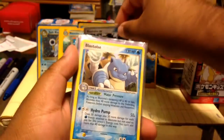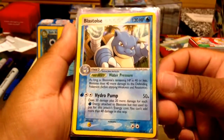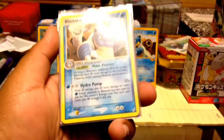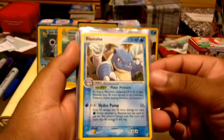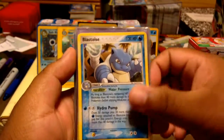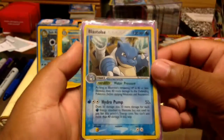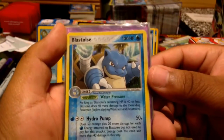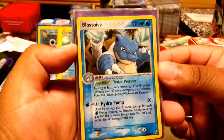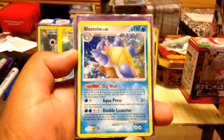This Blastoise rare is from Crystal Guardians — very interesting, I didn't even realize I had this since I just threw all Blastoise into one binder. There's also a Blastoise holo with a tropical beach background, though unfortunately that holo is not in great condition — it's got some dirt and scuffs on it, but it's making do.